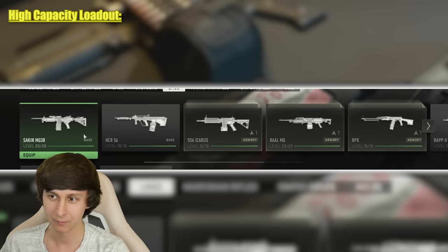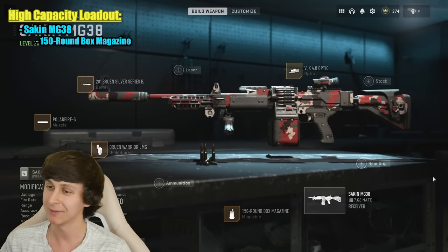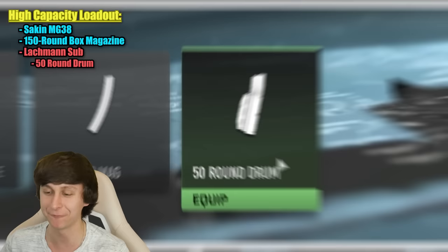Let's get started by quickly making a loadout. I won't get to use my guns in the loadout that much unless I pick a gun with a buttload of ammo in the magazine. I think the Sacken has the most ammo — we can put a 150-round magazine on the Sacken, so we're definitely going to use that.